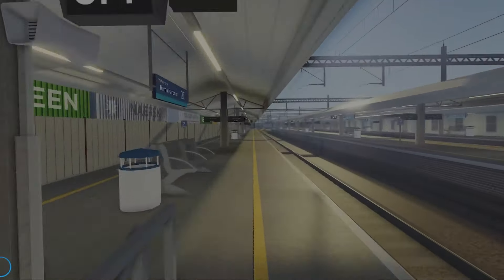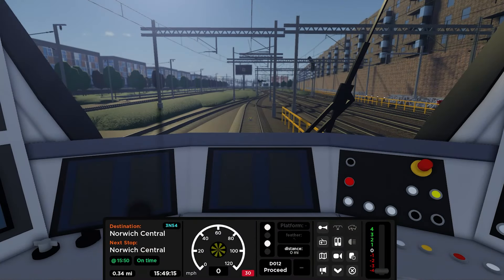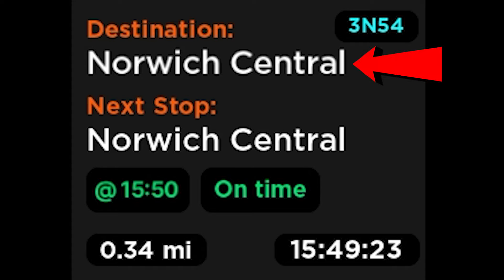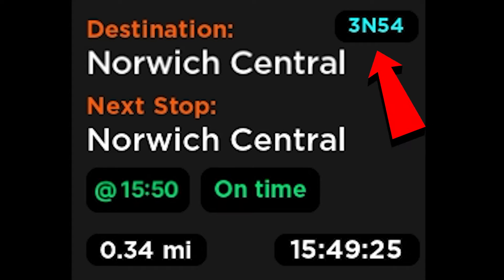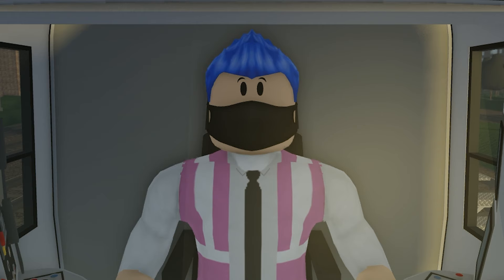This new GUI continues throughout the whole main menu, and after selecting your train, route and spawning in, the train GUI is also different. Going from left to right, the first square shows your destination and your next stop, which also includes the head code, time and distance to the next station — something I need to pay attention to quite a bit.